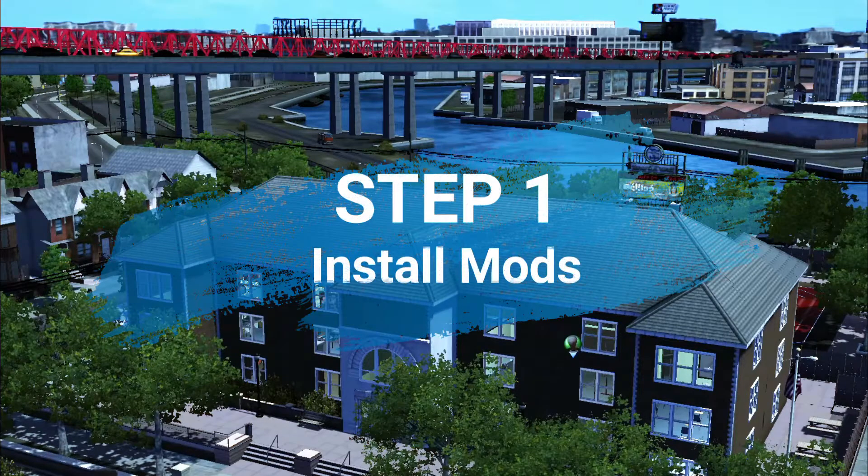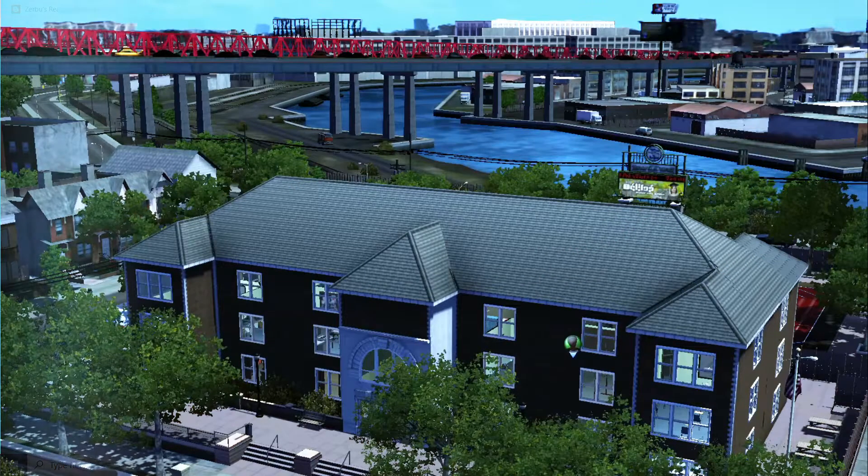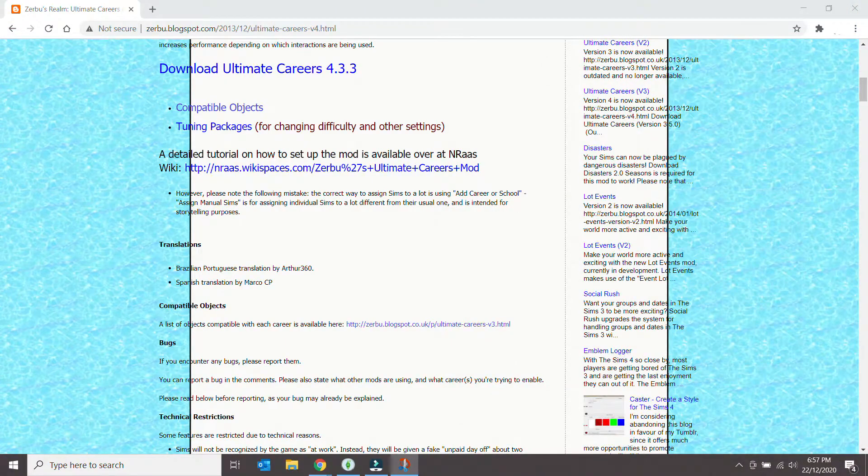First of all, you will need to install all the mods that are down in the description below. That includes the Zerboost mod, of course, if you don't already have it, because it really doesn't make sense if you don't have it to actually play the active school — unless you are just doing it for storytelling and just want the uniforms there, then fine, you may not need it then.